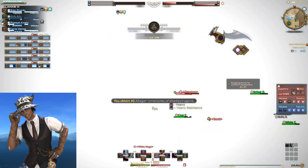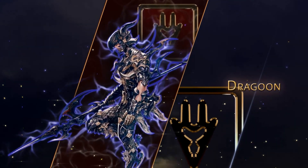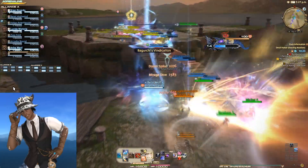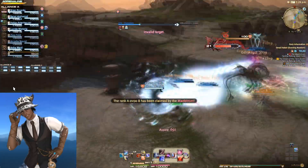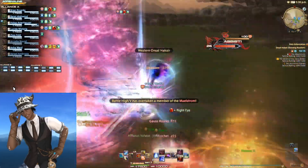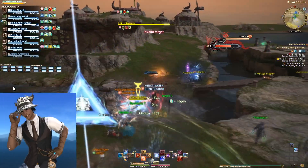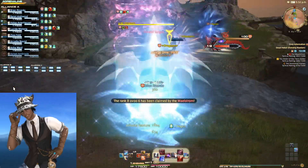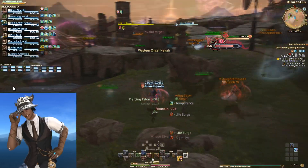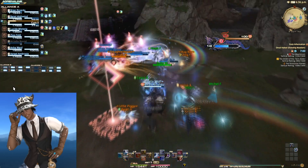Now for the number one job — my number one pick is Dragoon. Right now, Dragoon is S-tier in all PvP modes. It does good damage, has mobility, ranged attacks, AoE attacks, and it's bulky thanks to the skill Bloodbath. The Bloodbath additional skill heals you for the amount of damage you deal, so if you deal AoE damage you get healed for every person you are hitting. Dragoon has high-damage attacks such as Geirskogul, Stardiver, Nastrond, and Sonic Thrust — all of which are AoE or ranged.